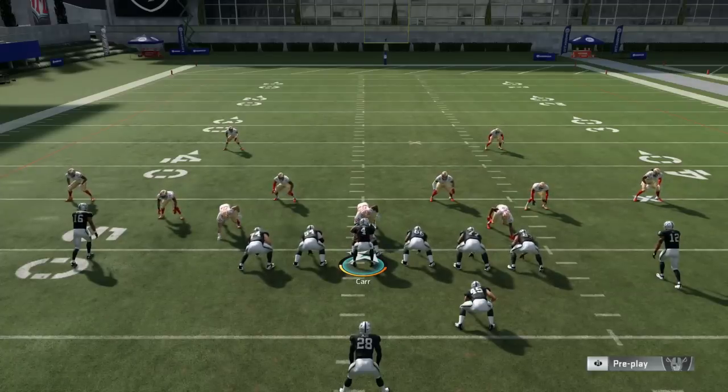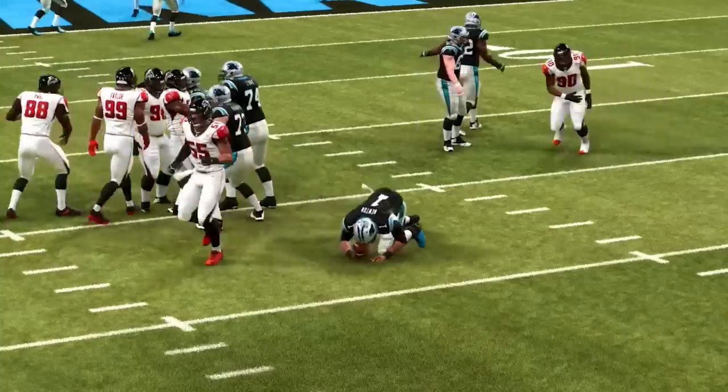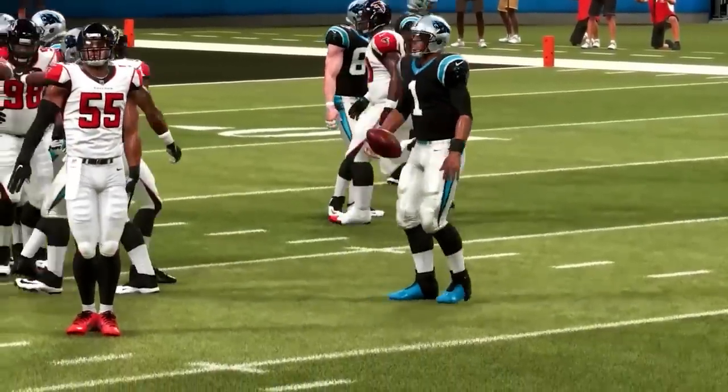In my opinion this is the most slept-on passing play out of 21 personnel — 21 meaning two backs, one tight end — in all of Madden 20. If you guys want the rest of the scheme, go check it out at playbook.gg. Nine dollars 95 cents a month gets you access to every single piece of content on the site — you're not locked into any subscription, you can go month by month. Through the month of December we will be dropping a game plan every single week as our holiday gift to you for your loyal continued support. Hope you guys enjoyed the video — if you did, make sure to give it a thumbs up and we'll see you tomorrow with our next upload.